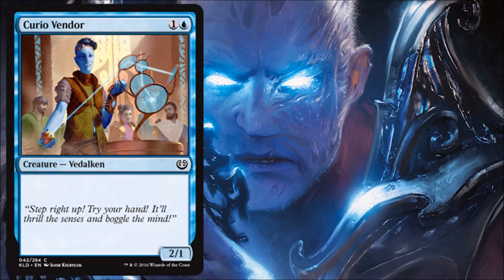Curio Vendor is another two-drop — bread and butter. It's interesting that it's a 2/1 and not a 1/2, which is a little unusual for blue. There are a couple of cards in this set that feel more aggressively costed than what we normally see in blue. This is a card you just kind of need for your curve — nothing special to write home about, but you'll be happy it's there when you need a two-drop.